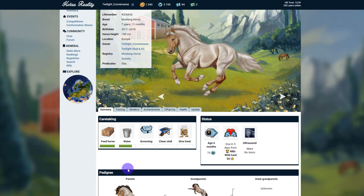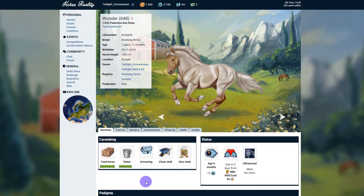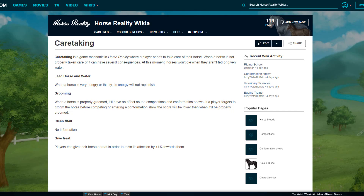We can see that this mare has also had an ultrasound. The caretaking here includes feeding, watering, grooming, cleaning the stall, and giving treats. Caretaking is a game mechanic in Horse Reality where a player needs to take care of their horse. When a horse is not properly taken care of it can have several consequences. At this moment in time the horses won't die when not fed or given water, but obviously this is something that could change.